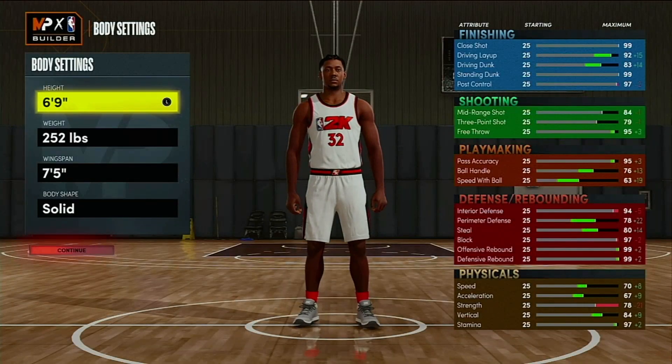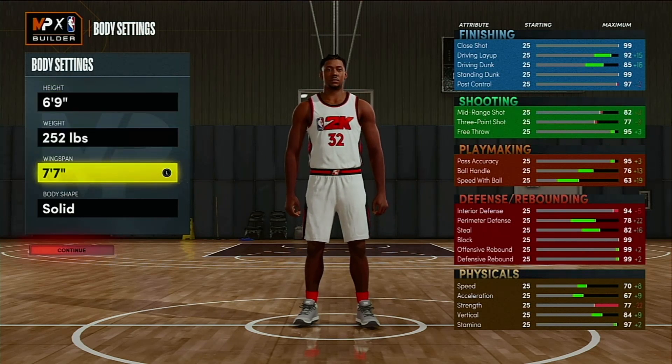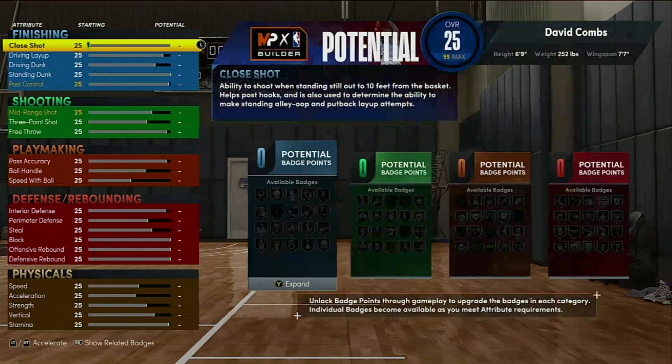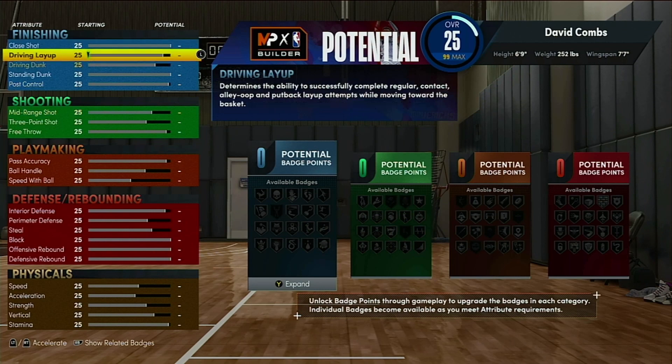Lower the height to 6'9" - this is very crucial to this build. As you can see on the right side, the ball handle is a 76, which is really good for a center. Now your strength is gonna be down - huge disclaimer: if somebody is a post scorer, especially in the current state of the game, they're probably gonna dominate you. Get your badges right and you'll be straight.